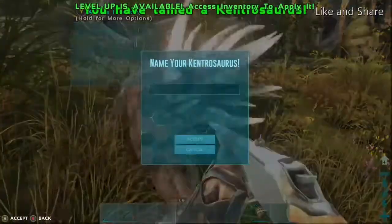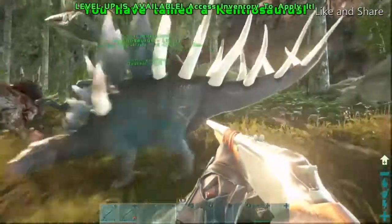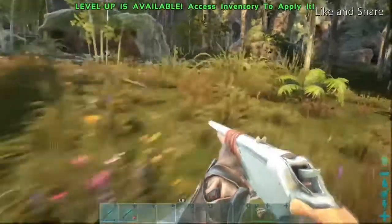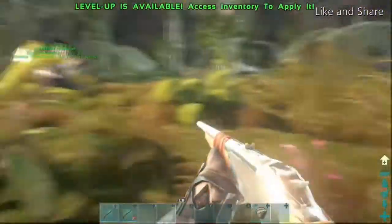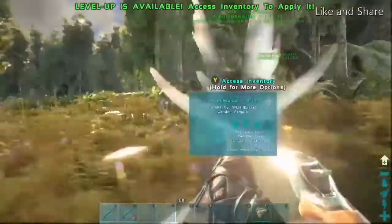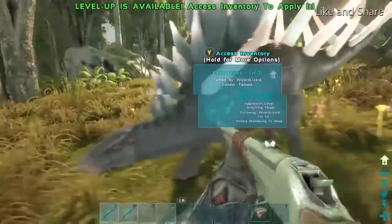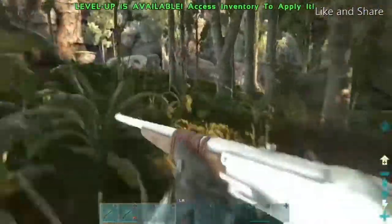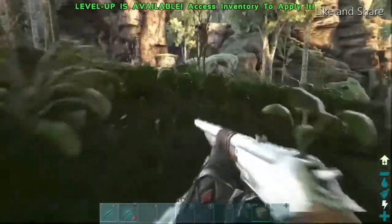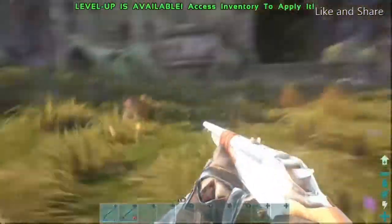They can latch onto enemies and swing them around, giving a bleeding effect. We've got our Kentrosaurus tamed — it's quite a small, stocky creature compared to the Stegosaurus. I'm going to show you the combat system. They're quite a slow mover so we'll need to find some enemies nearby.